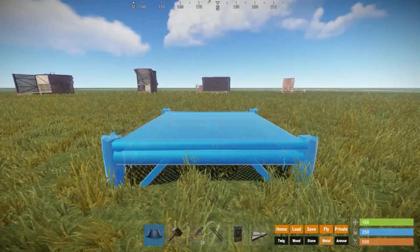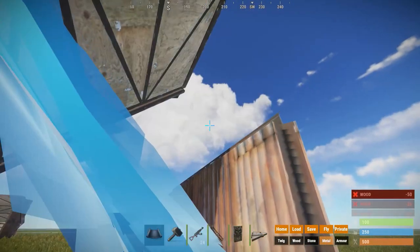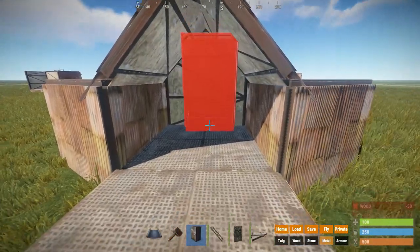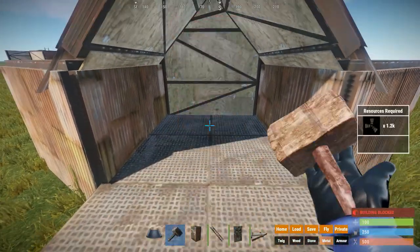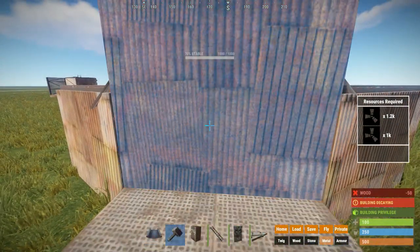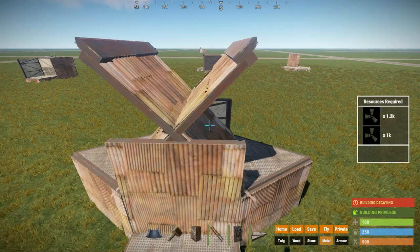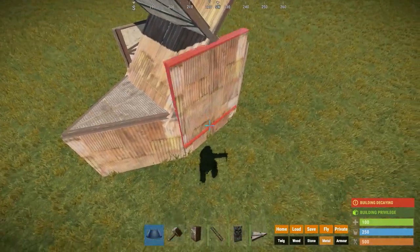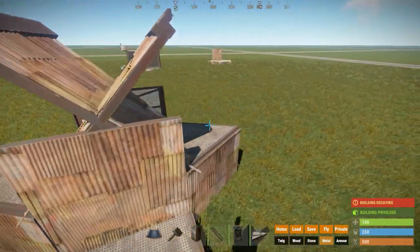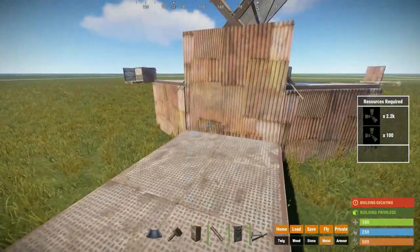Now let's get to a different type of bunker: the roof bunker. This one is pretty hard to put into your actual base design, but it's pretty commonly used as your external TC. These can be pretty useful in stopping raiders from griefing your base, or picking out windows, or turning around vending machines, because they already have TC. If you put a few of these around your base, the raider would need to destroy all your external TCs, which can easily cost a lot of rockets.